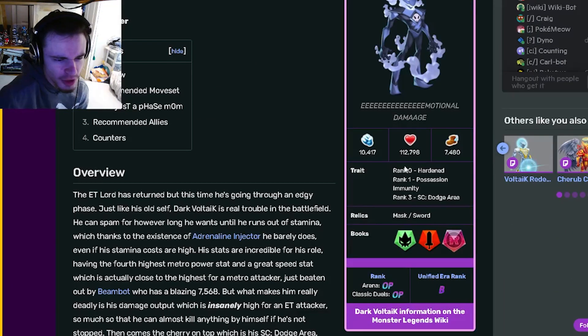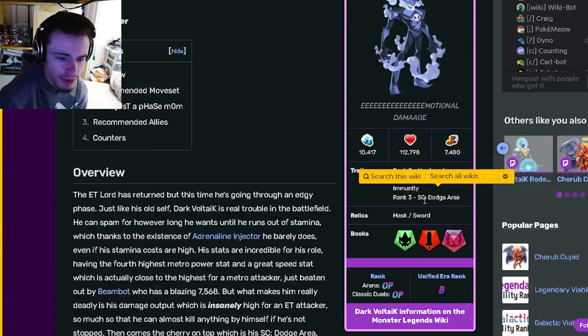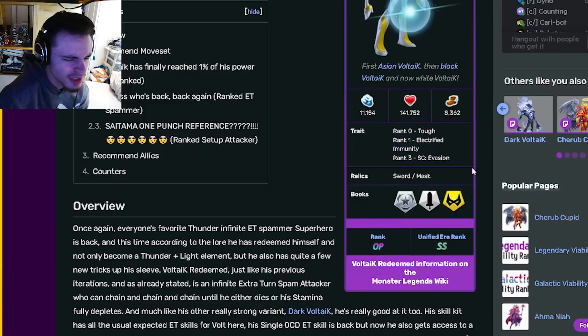The traits for Dark Voltic are Hardened, Possession Immunity, and Dodge Area, which are really good. And then for Light Voltic, it's Tough, Electrified Immunity, and Evasion. I do think that Evasion is slightly better than Dodge Area, but they are of course both amazing, but Light Voltic does take the trait point as well.